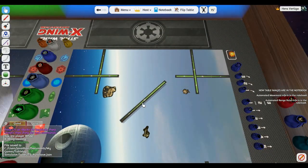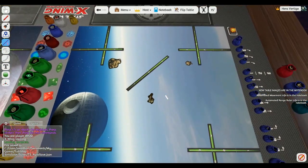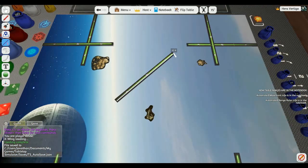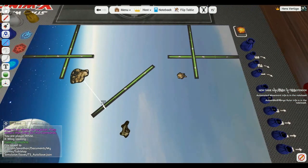Here's the range ruler if you need to measure anything. A little trick in Tabletop Simulator: we have the line tool, which makes things a lot easier. It's 3.6 technically - that's range two. The numbers are roughly 3.6, 7.2, and 11, so the whole range ruler is 11 in length. A quick way to see if you're too close to one distance or another.